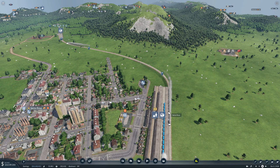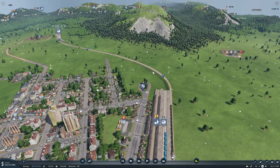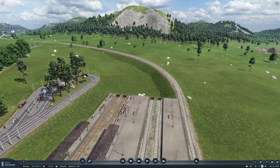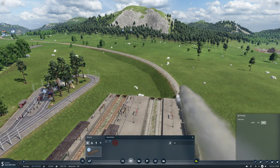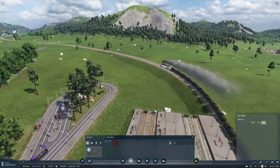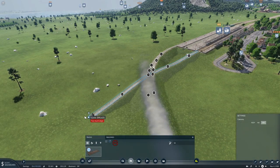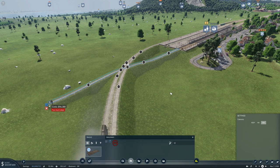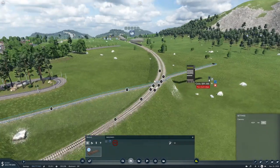Welcome back folks. We have a bit of a challenge - we need to get this rail under or over this rail, which is not going to be easy. Hmm, that is going down as much as possible. That will work, and that will work.